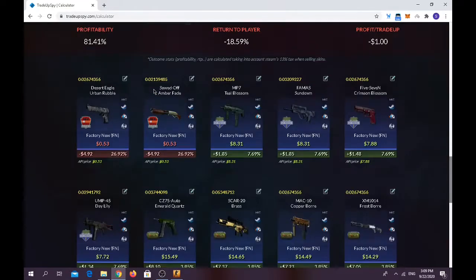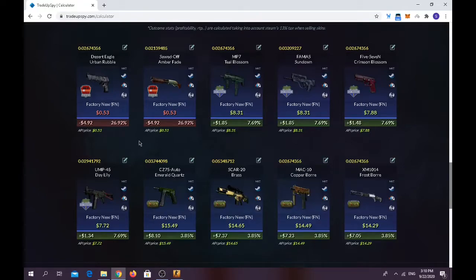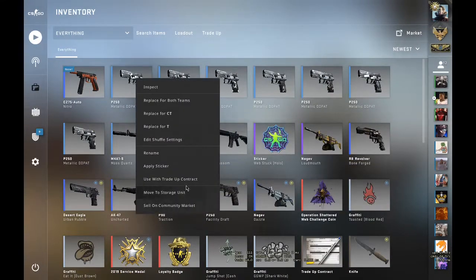Trade-up cost is $5.38 and average float should be below 0.059. For the outcomes: you have around a 50% chance of making quite a bit of money, around 15% chance of making a lot of money on any of the North collection skins, and a decent chance of making one to two dollars on the Saint Mark collection skins — but you have a 50% chance of losing everything. Let's do it!